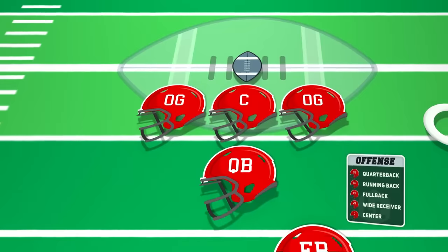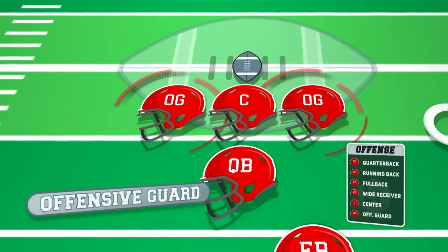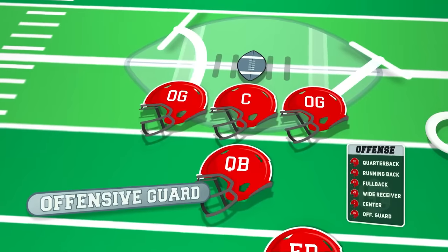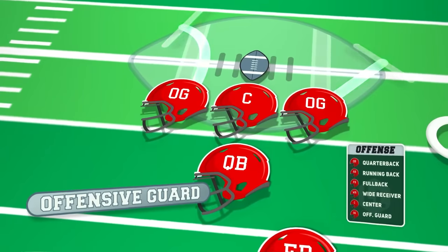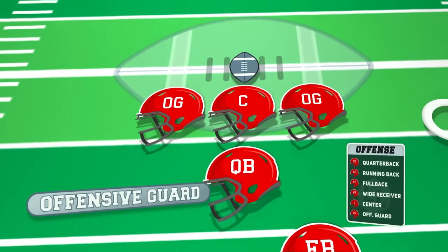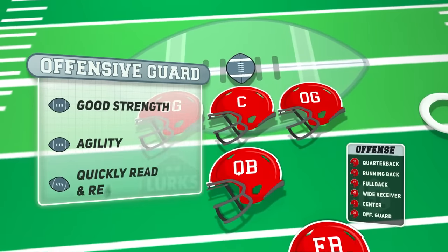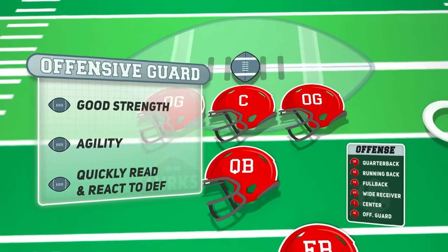Lining up on the interior of the offensive line on either side of the center are the offensive guards. Their primary responsibility is to block opposing defensive linemen, preventing them from reaching the quarterback or disrupting running plays. Offensive guards need to have good strength, agility, and the ability to quickly read and react to defensive schemes.